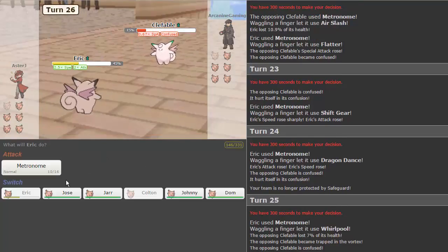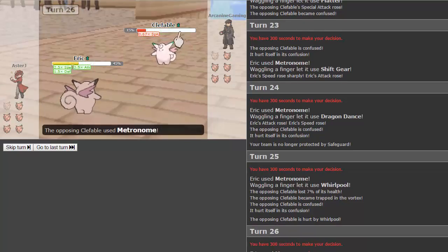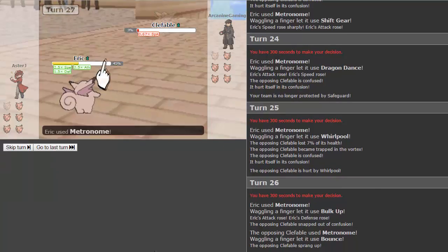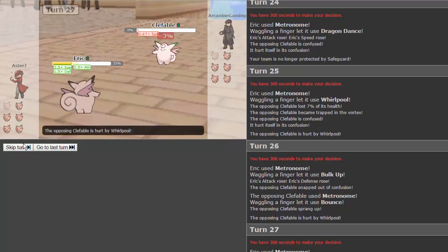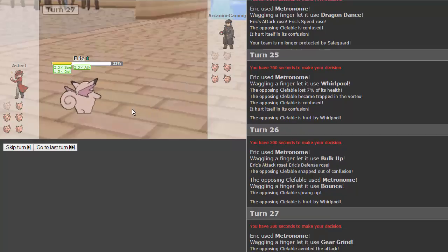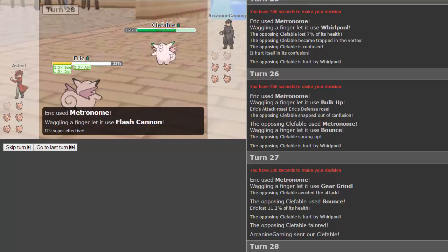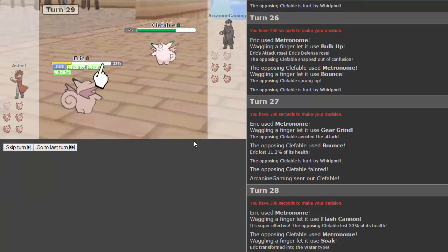We get whirlpool — yet another trapping move. The opposing Clefable hits itself confused and gets trapped by whirlpool. We get bulk up. He goes for bounce and keeps getting hurt. We get shift gear again and gear grind — that would have been so good to hit on another Clefable because we're plus three attack right now. That's insane — triple dragon dance plus a defense boost! We get flash cannon; that works too. He goes for soak and turns us into a water type.